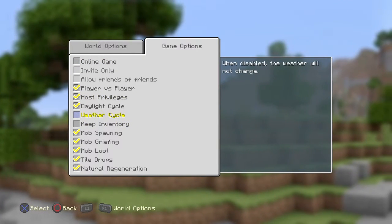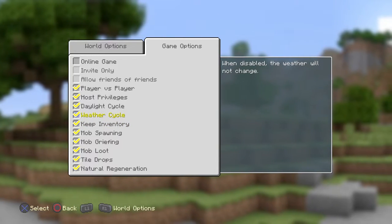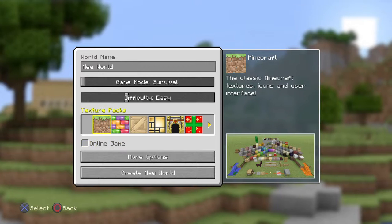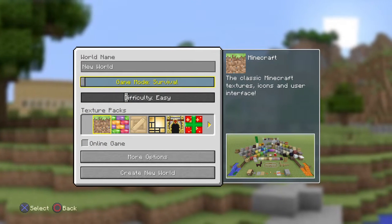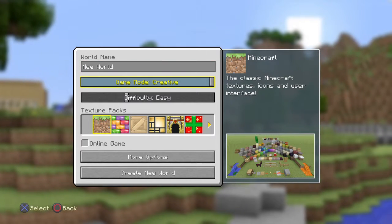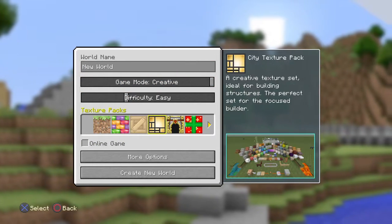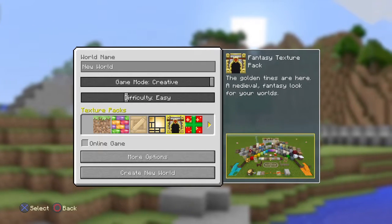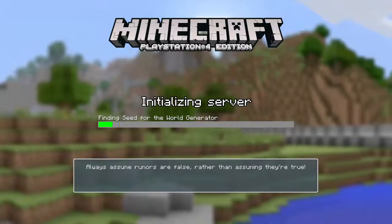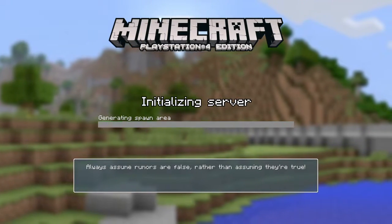There is another new option which means we can turn off weather, which I am actually going to want to do. Let's go back - I am going to want to put it over onto creative for now. Texture packs otherwise have not changed, other than adding the new one in. Let's log on to the Tunneler's Dream world.